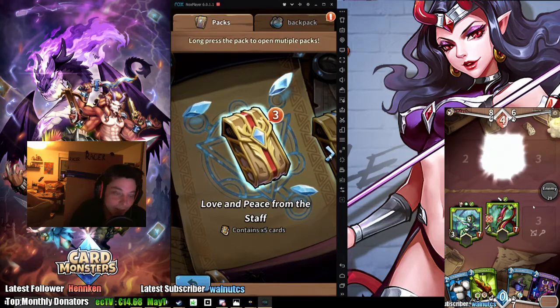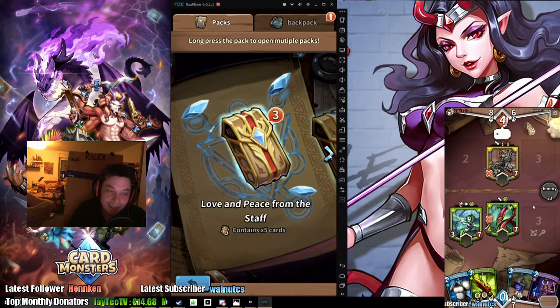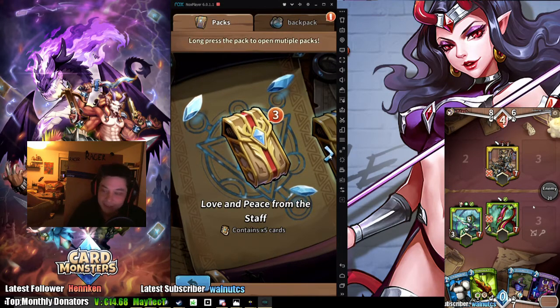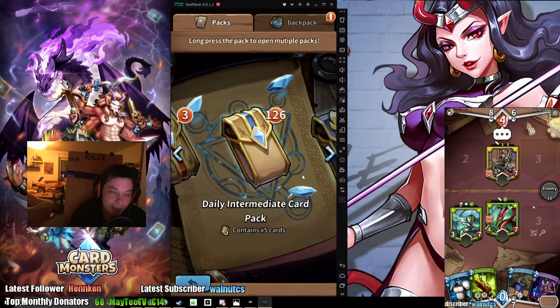So what do you guys want to see first - do you want to see the massive amounts of packs being opened, or first the special staff packs that I got sent? I say we start out with the daily intermediate compacts and open them all at once.